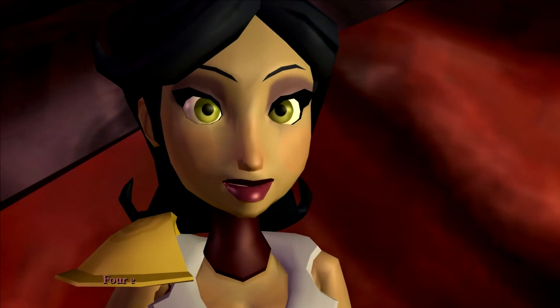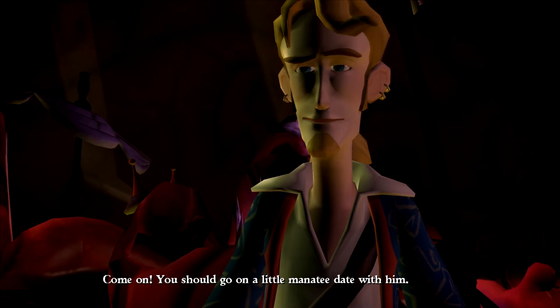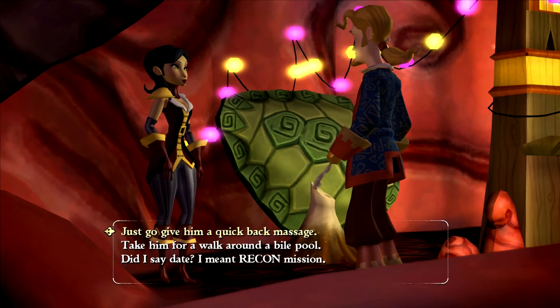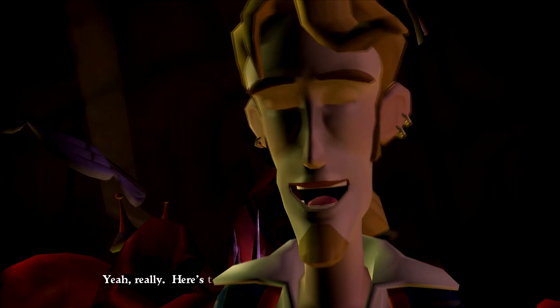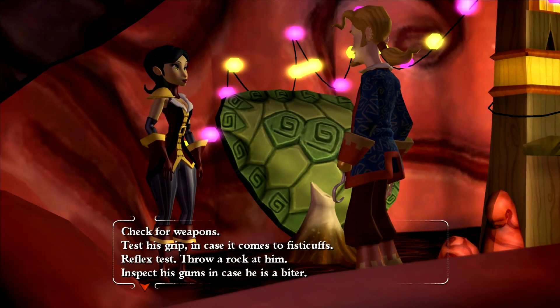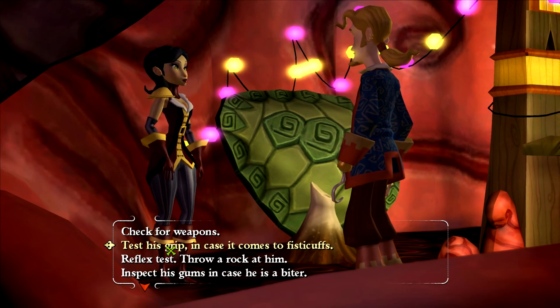Noogie — isn't he cute? How about that guy over there, pretty cute huh? Four eyes, kind of portly if you ask me. You should go on a little manatee date with him. No way, I feigned enough romance for one day. So what we have to do to get this to work is a recon mission — I meant reconnaissance mission. He's dangerous — my guess: assassin.